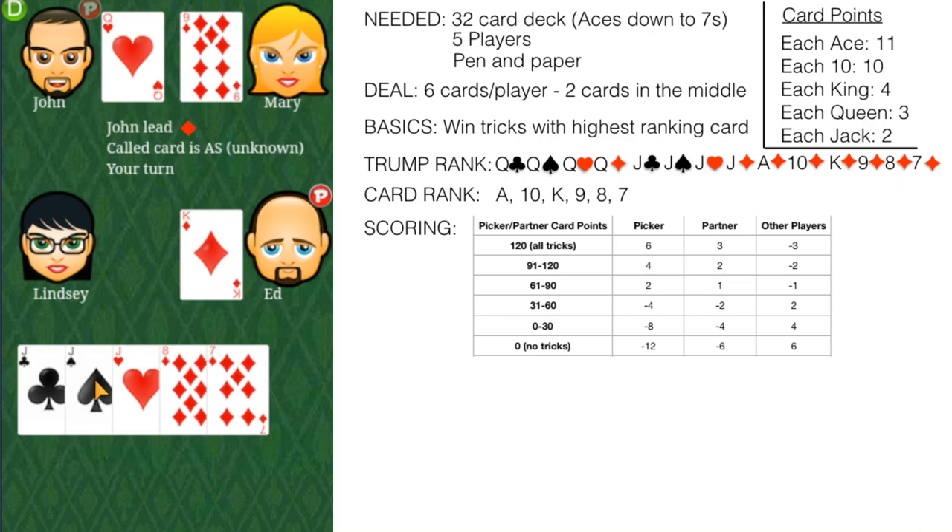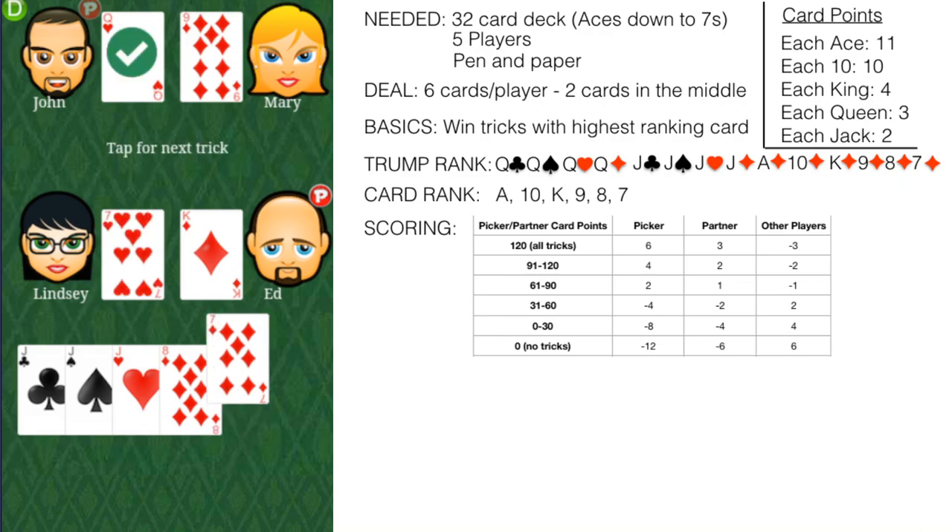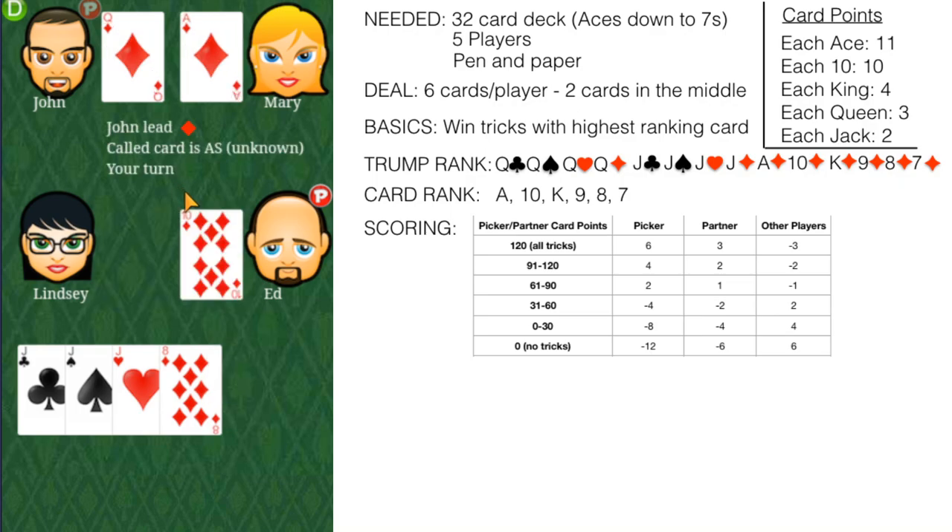John played the queen of hearts, but the queen of hearts counts as part of the trump rank, so John effectively played a trump card. You must play a card in the same suit as the first card played whenever possible. If a player does not have a card in the lead suit, he or she can play any card. The winner of the trick is the player with the highest ranking trump-suited card. If no trump-suited card is played, the winner is the player with the highest ranking card in the lead suit. The player who wins the trick leads the next trick.